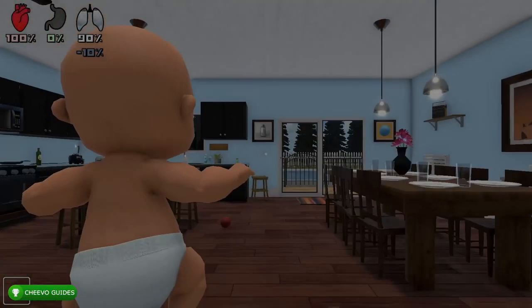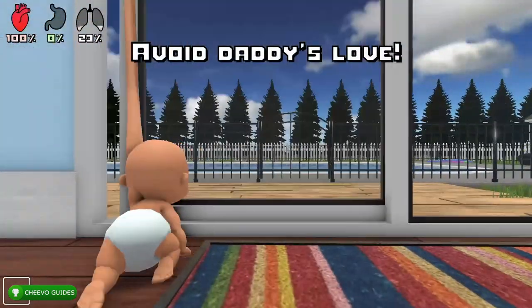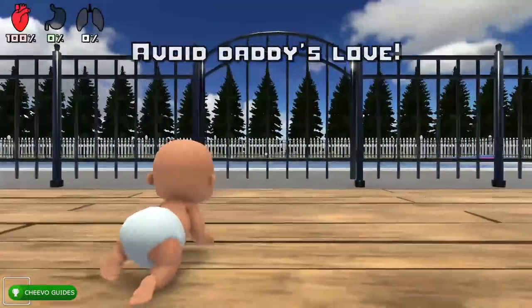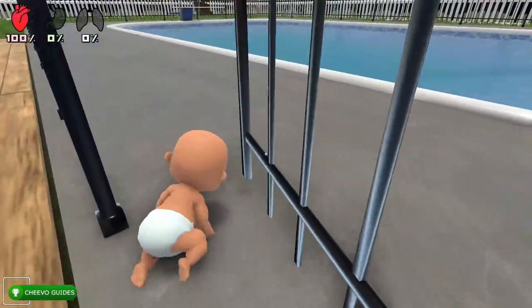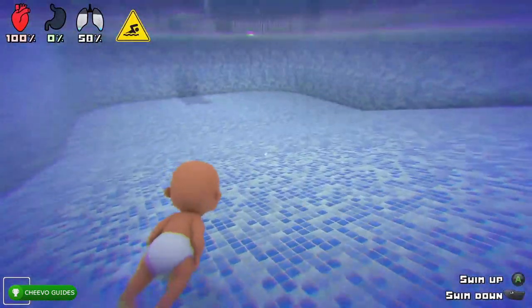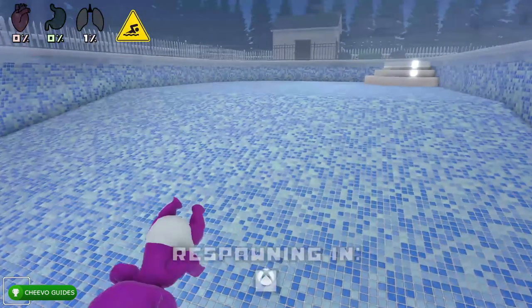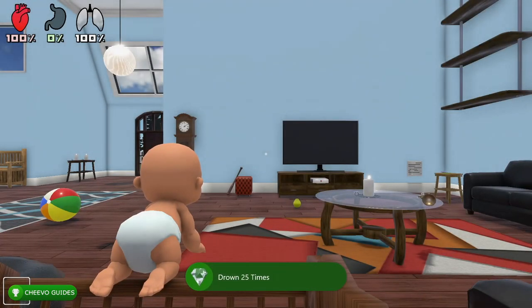Start up the game, make sure you're on the baby team, and head into the backyard. Crawl to the back door, press X to open it, walk up to the pool gate and open it, then crawl into the pool. Eventually you'll run out of air and the baby will die. Rinse and repeat this 25 times. After your baby has drowned 25 times, you'll unlock the 'Daddy Let Me Drown' achievement — that one is actually worth 100 gamer score.